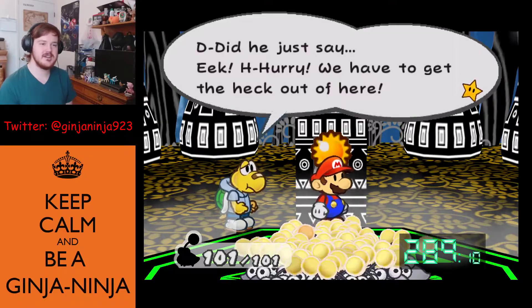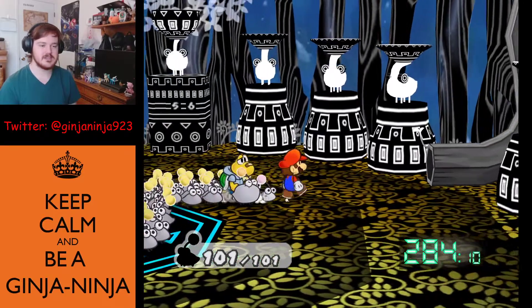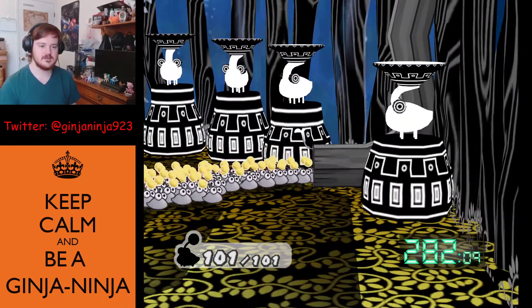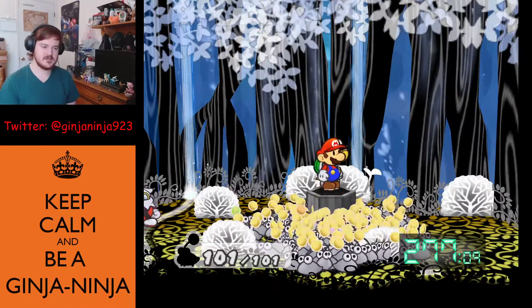Lord Crump says he'll bury us and the Punies inside this dank old tree, then leaves. 300 seconds on the clock. At that point, just have a detonator! He says we have to get out of here now. We remove the Punie orb — let's go.